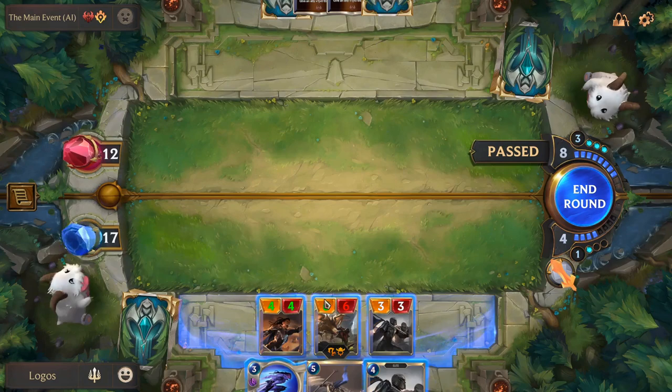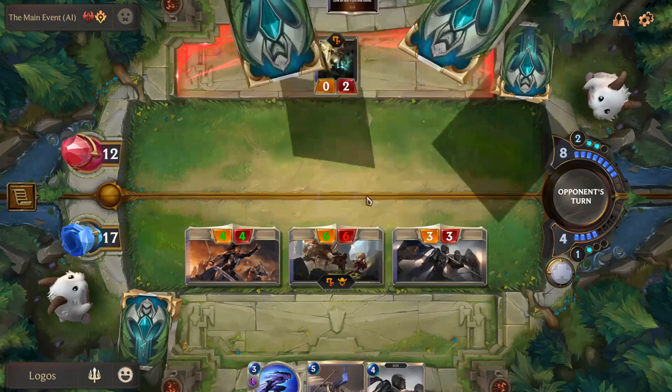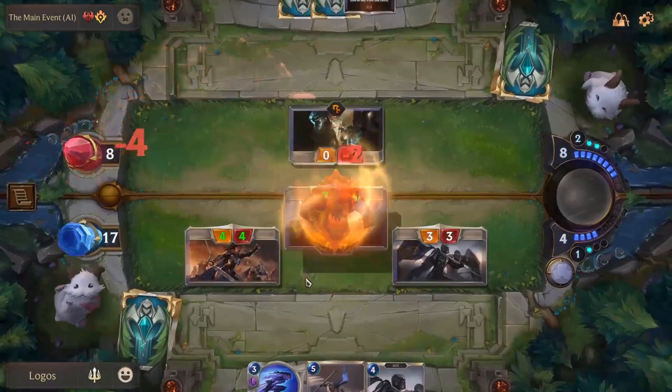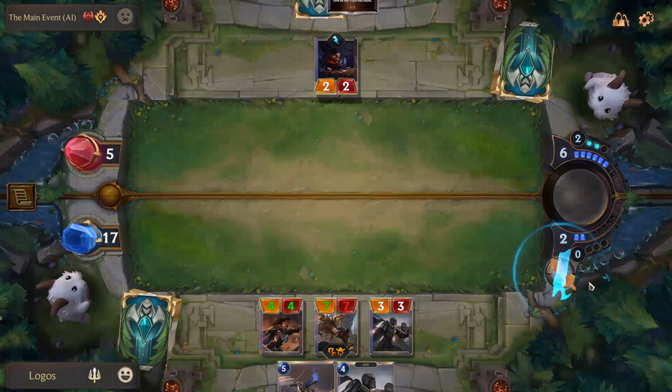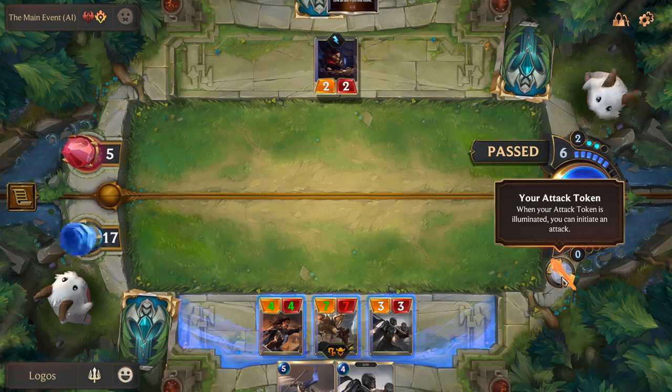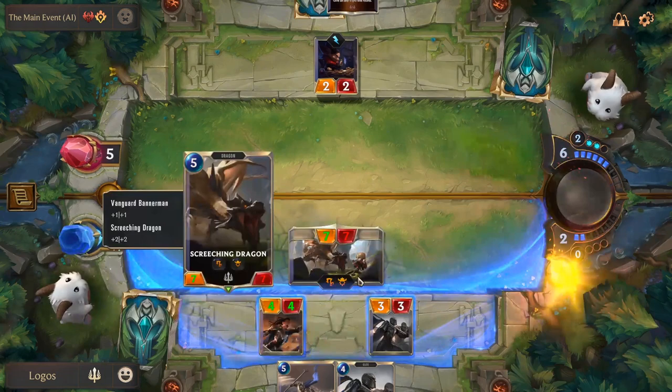Now we are in a very great position — we can push even further and have a winning attack. Even if he has some answers we could continue with Ranthor's Pursuit, attacking again. He has a blocker — he would probably block the 6/6, but now we can go for Ranthor's Pursuit which says Rally. Rally means you get back the attack token. You can use it when you've already attacked to attack again on the same turn, or even when it is your opponent's turn to attack — you can take the attack token even if it wasn't your round, taking your opponent off guard. Now we should have a winning attack, and we won that game.